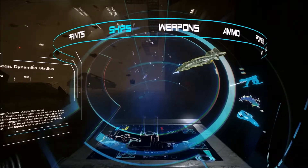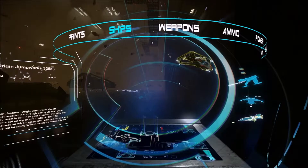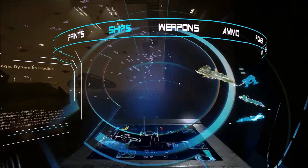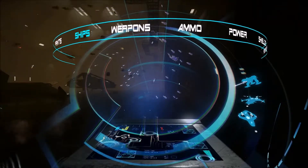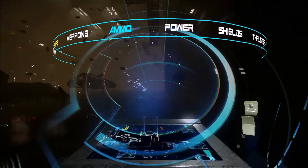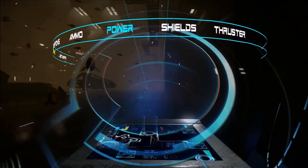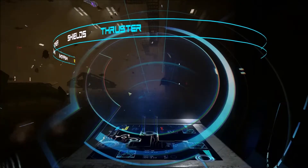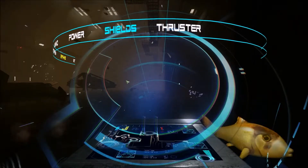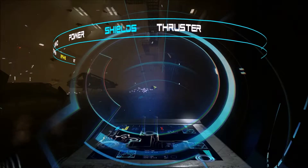And then there's the Origin Jumpworks 325a. You can switch up the guns, weapons, and ammo when you have different loadouts. No power, no shields, no thrusters on it right now though.